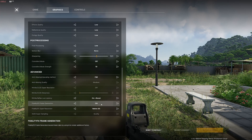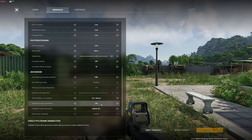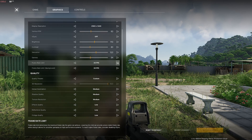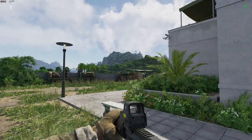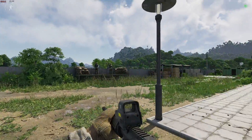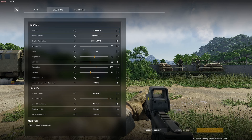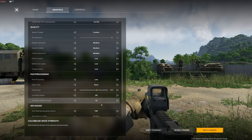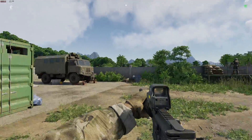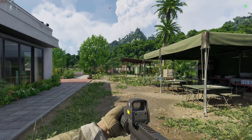Frame generation — set that to on. Super resolution — native AA. Now, while we're aiming for 60 FPS with frame generation on, if I was to cap this to 60 or 120 with frame generation on, you get a lot of input lag — you can really feel it when you move left and right, it makes shooting really hard. But if we set it to 30, it gives us 60 FPS, and the input lag is much, much lower. You can still feel it, but it's much lower than having it at 60 or 120.